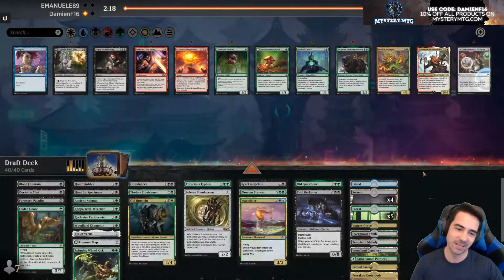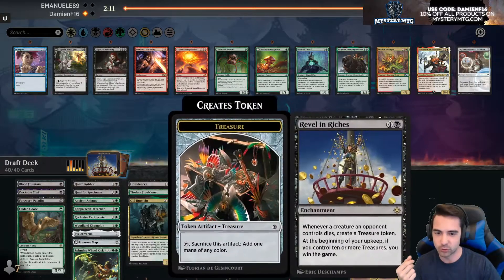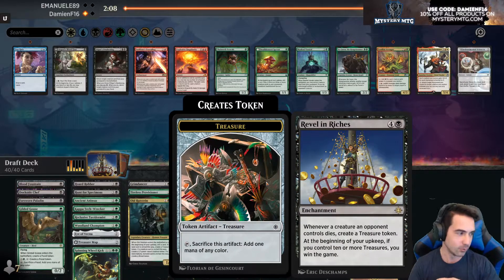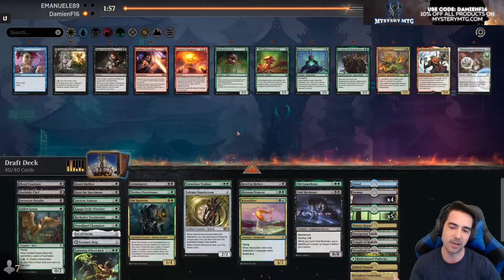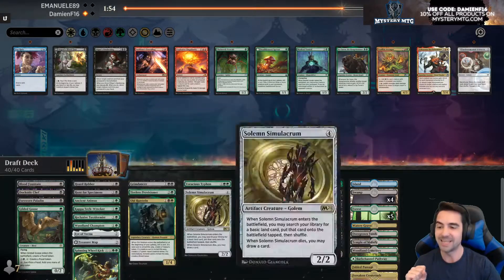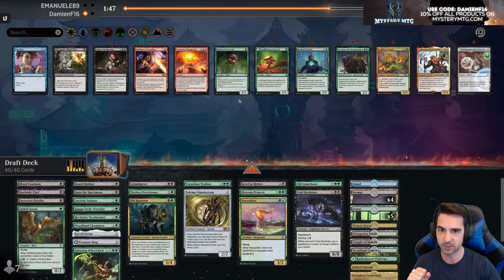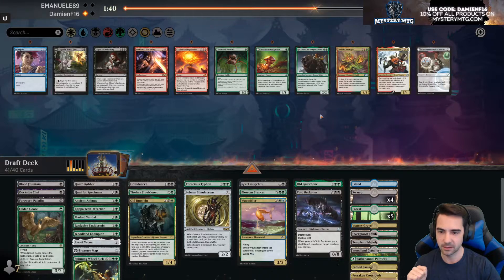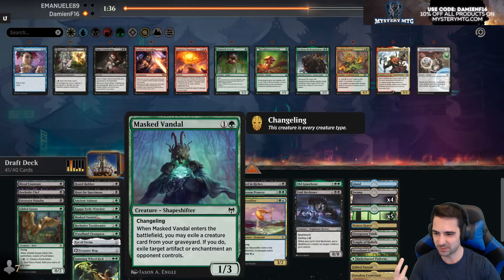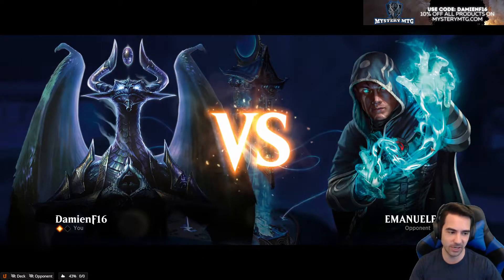I have eight treasure and I can go to nine. Should I go for the win here or play it safe? I could activate Paladin, give something death touch — that's risky though, my opponent has six mana up and three cards in hand. Spinning Wheel Kick — all they have to do is kill the guy I target. Eight treasure, I can go to nine on their end step. If I untap and on my upkeep Rutschstein mills a land I can actually order the triggers. Okay — I'm gonna swing with Old Gnawbone, get three treasure.